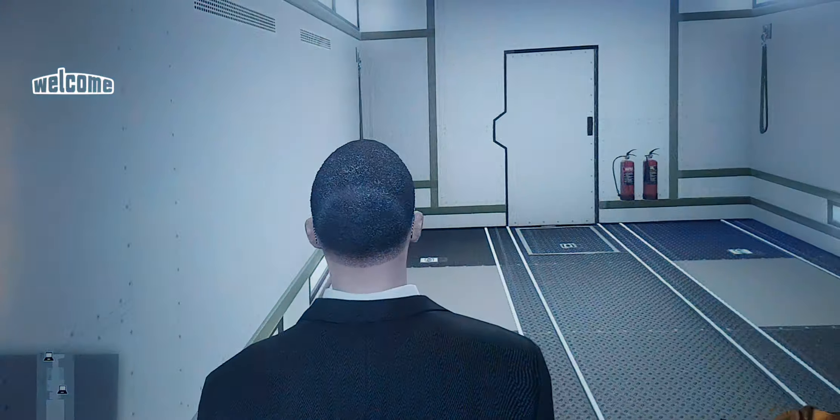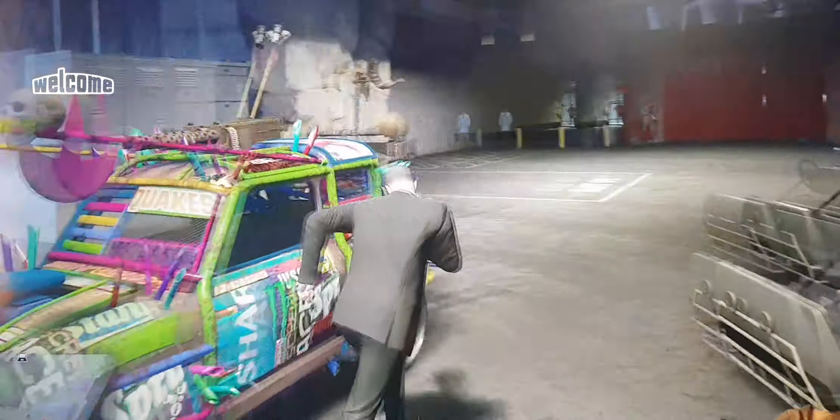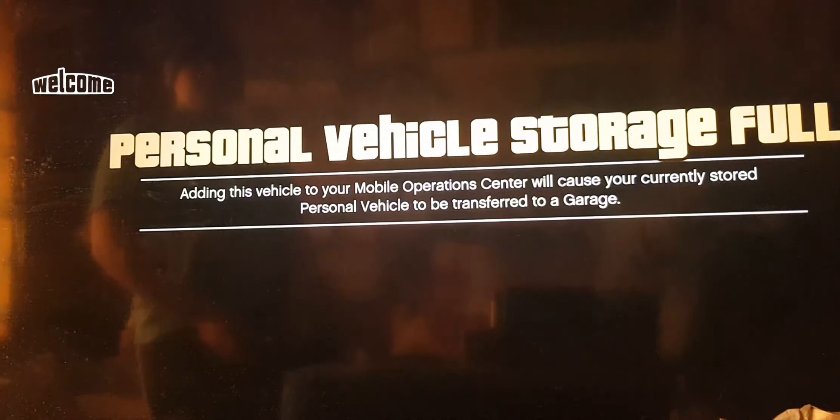Make sure you can exit the MOC without problems. If you do get stuck inside the MOC business glitch, press the Xbox or PS button, join someone in a different targeting mode, accept the first alert, decline the second, and you should be out with no problems. Then drive the vehicle to the back of the MOC and press right on the D-pad. It should say 'vehicle storage is full,' which means you have successfully duplicated another vehicle.